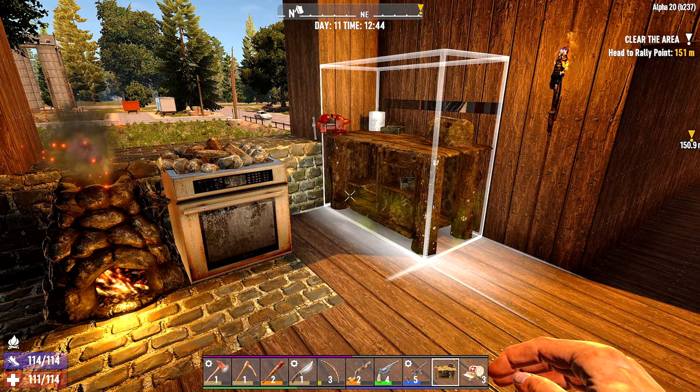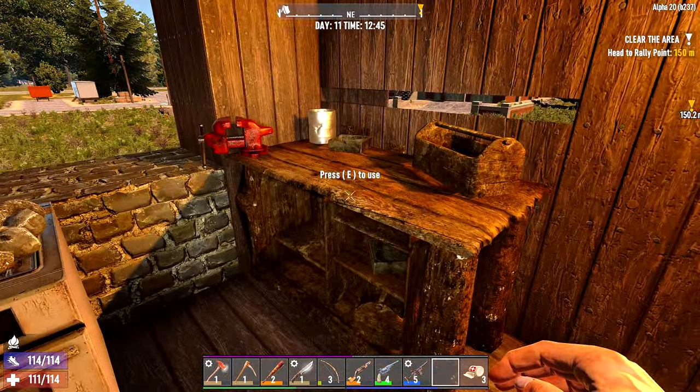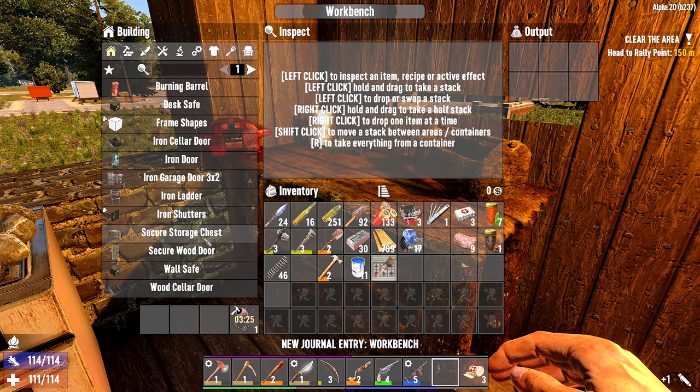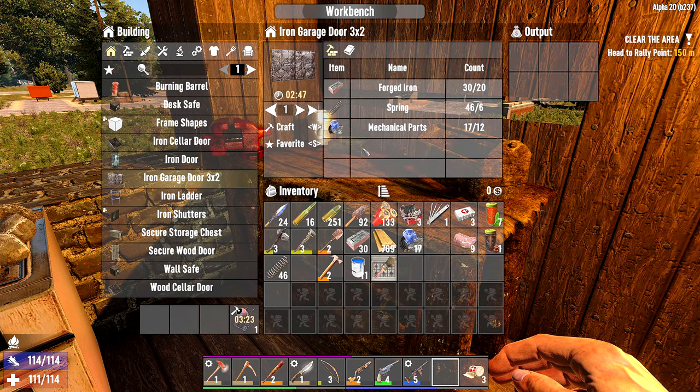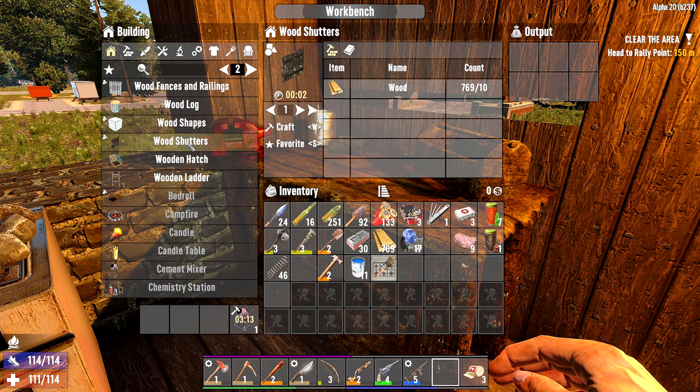I guess I could put you there — I'd definitely rather you not collapse the base. So there we go, we have a workbench guys. And now I can make a cement mixer as well — fantastic. Two by two... is that three by two? Three up by two across? Because I would like some double doors on the front of my house. I love these wood shutters as well — I want to get these used.